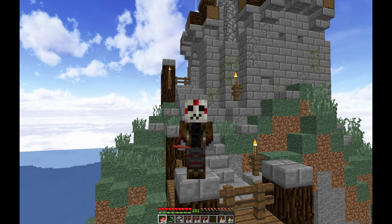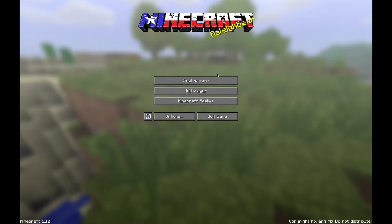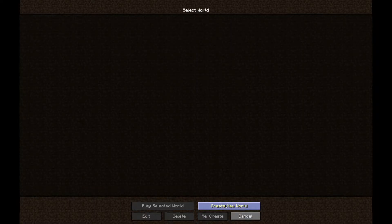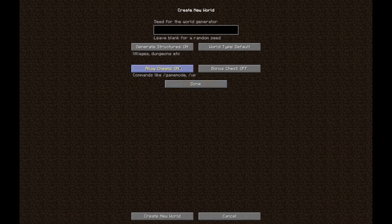So it's not bad, but it's a workaround — it doesn't really solve the problem, but it allows you to keep getting those advancements that you thought you'd gotten but weren't able to. The second version involves creating a new world, or using it from the very first time you install the advancement pack.